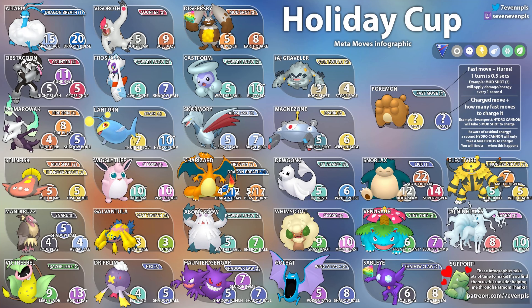Pretty much all of these Pokemon were on my chart — Pokemon you definitely want to look out for that I made for the Holiday Cup. Some really good options in the S-plus, S-tier, A-tier, etc. We're going to go over them and see the counts you may want to be on the lookout for — how many fast moves it takes to get to a specific charge move. We've done this before with Seven Evan's amazing graphics, so let's get started.